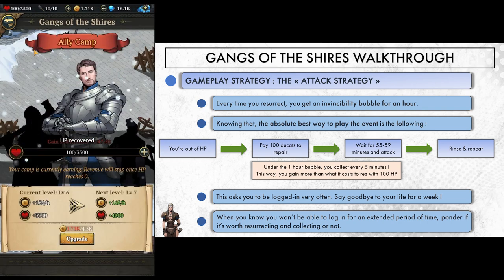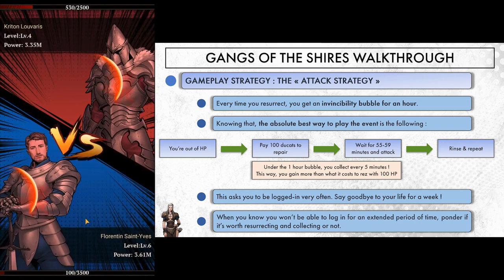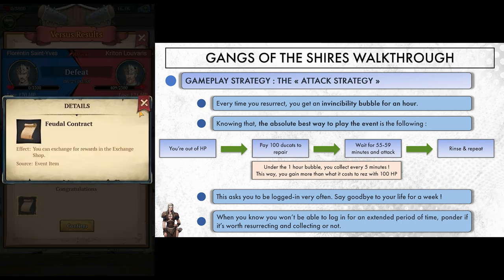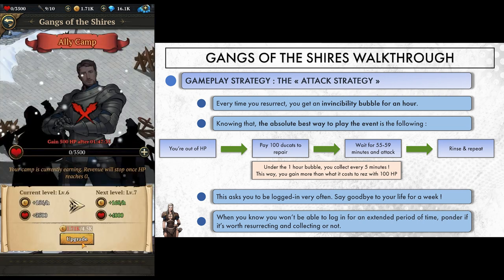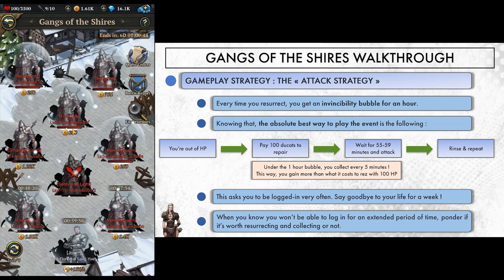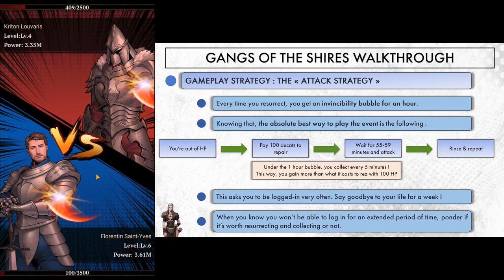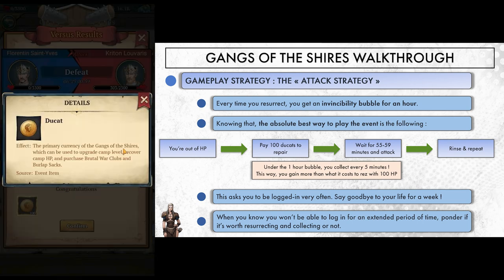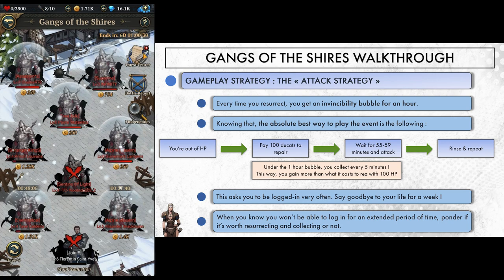Now say we know we won't be able to play for an extended period of time — for example, because we go to bed. We have to choose whether to resurrect and hope to stay alive to collect ducats, or simply stay dead. If we go for the resurrect route, we want to align it, if possible, with the gain life timer. We want the gain life timer to end while we're still under our protective bubble, as this may stop others from attacking us if we have 600 HP rather than 100. What we're gambling by resurrecting is that the time alive and collecting will compensate the loss we endure when we get sunk. Be more inclined to try that when your ducats count is low, so you're not too tempting a target.